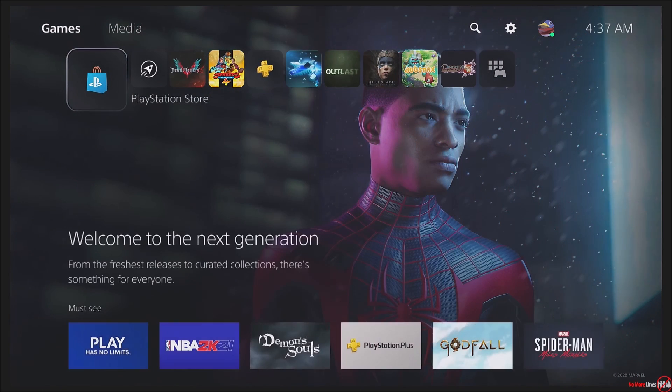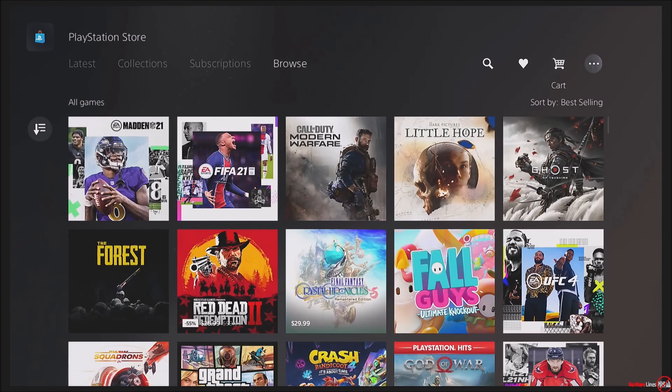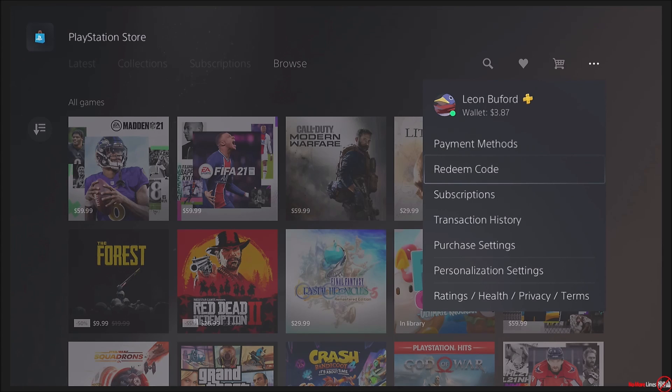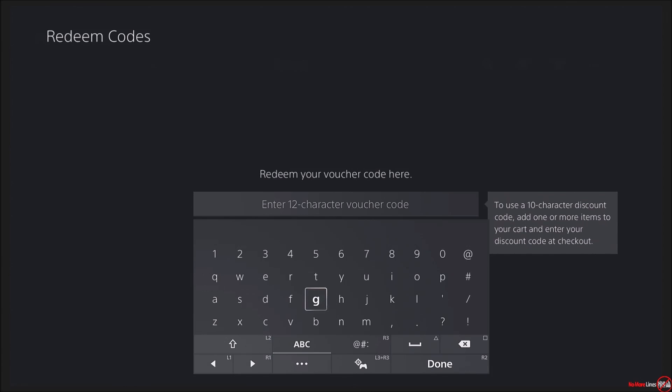First thing you're going to do is go to the PlayStation Store icon, go up to the top, and scroll all the way over to the option on the far right. You're going to click More, and from there you're going to see an option called Redeem Code. From here you're going to enter in your 12-digit code — you can enter it with or without the dashes. The code I'm going to be using here is going to be a $10 PSN gift card.